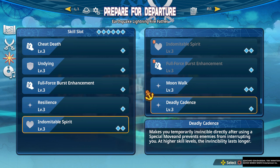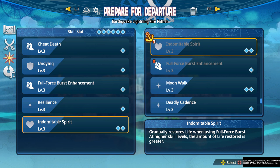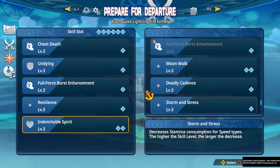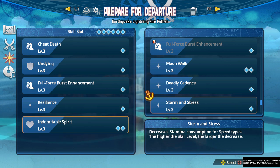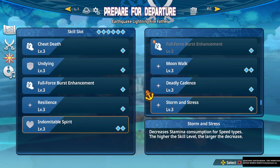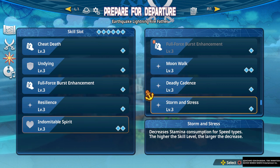Storm and Stress decreases stamina consumption for speed types. This is redundant in my opinion — speed types do not have to worry about stamina once they go into Full Force Burst; they have essentially infinite stamina. I do not recommend this skill at all.